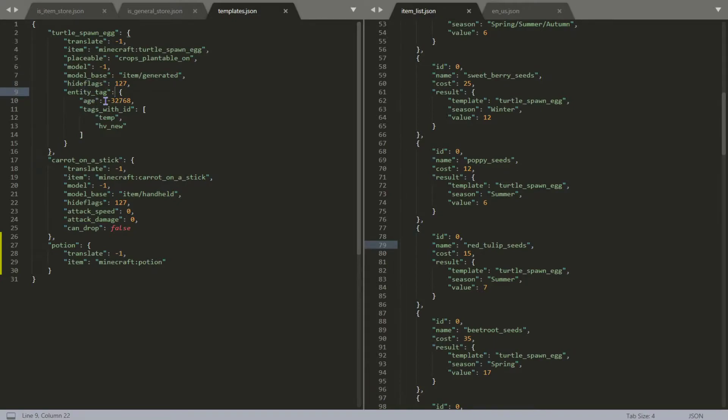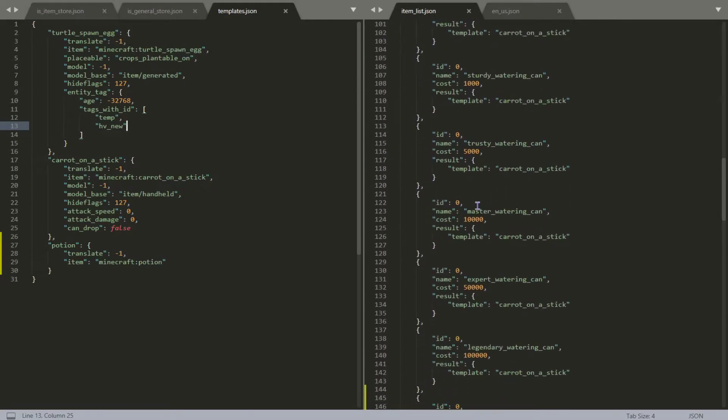Then we have the entity tag with an age. The age makes it a baby turtle so it's really small. Then we have a tag so that it's a temporary thing and it's newly spawned, so I can internally use that again.